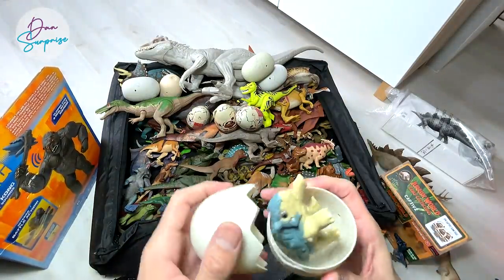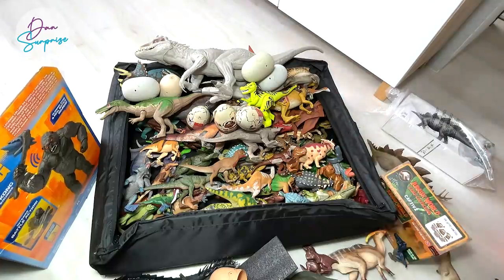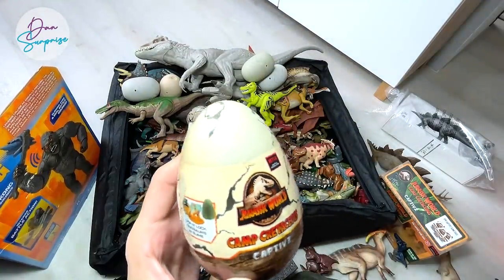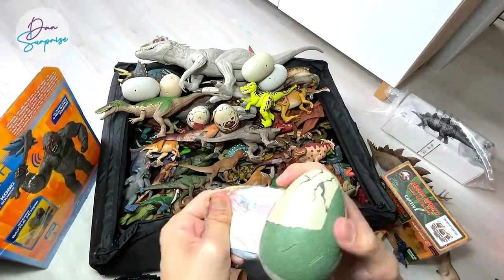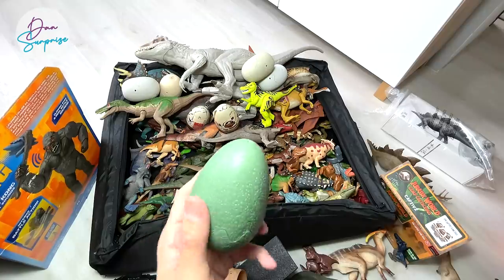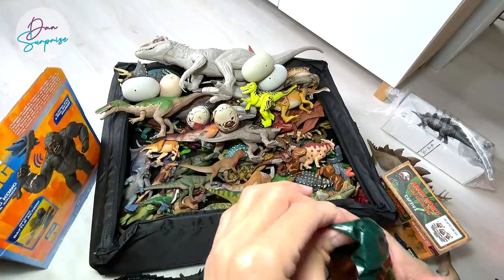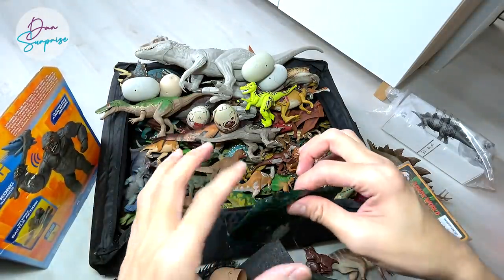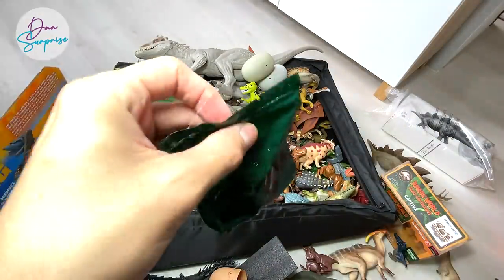Let's open up Bumpy the Ankylosaurus. I'm not too sure whether you guys have seen this before, but there are definitely more figures inside which you haven't seen. But I think it's time for us to open up one of these Camp Cretaceous capsule eggs. As you guys know, we have opened up at least 80 eggs and there are still four missing dinosaurs we have yet to land - we need Carnotaurus Toro, we need Charlie the green Velociraptor.